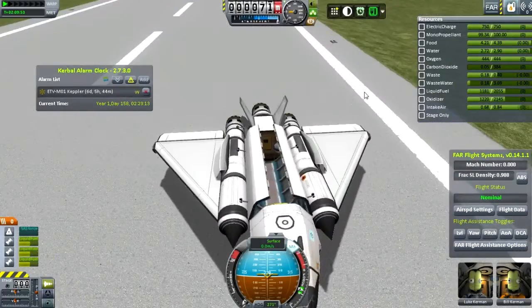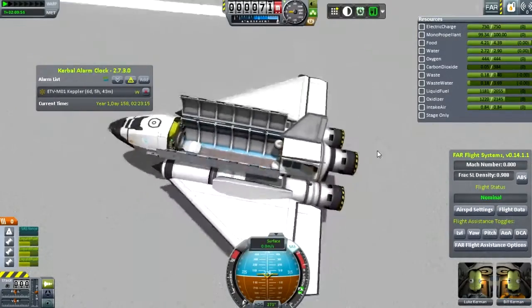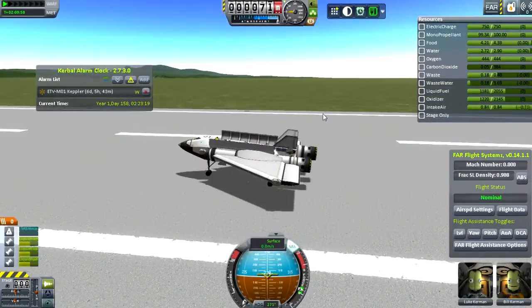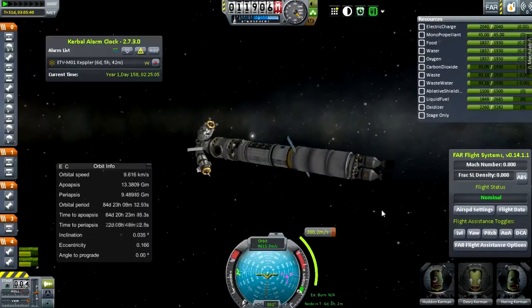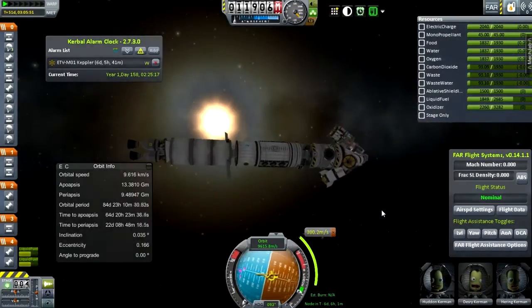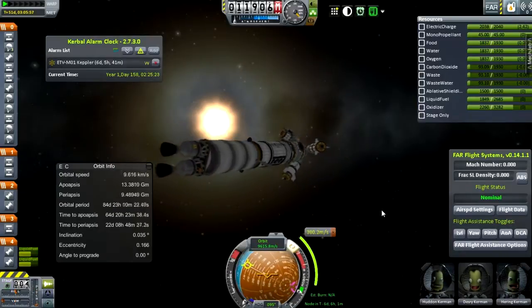I'm just opening the cargo bay doors because I didn't show you inside — basically the same format as the space shuttle, just outfitted with some cool stuff. Sorry for the choppy editing there — Sony Vegas is being difficult, so I couldn't see what was going on.